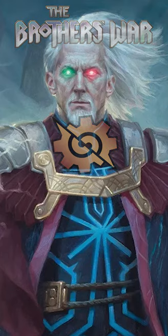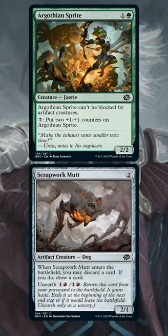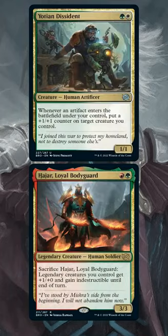Brothers War Draft and Sealed has come, and I hope you like weenies, because every color has a ton of little creatures. So how does one weenie pile beat another weenie pile?